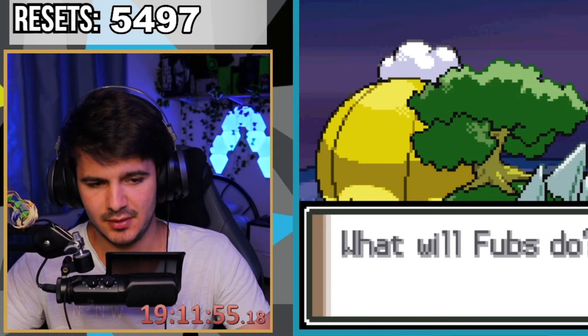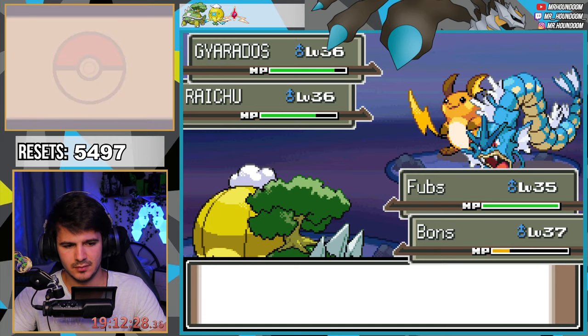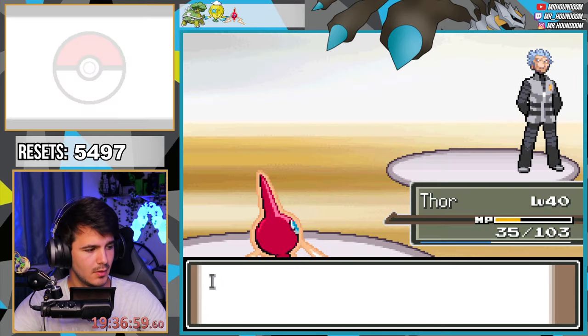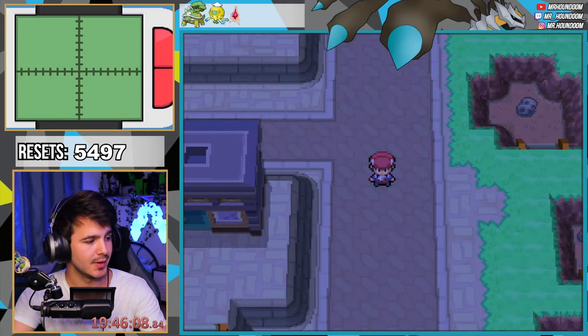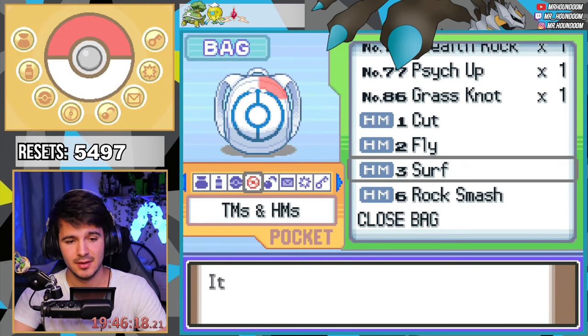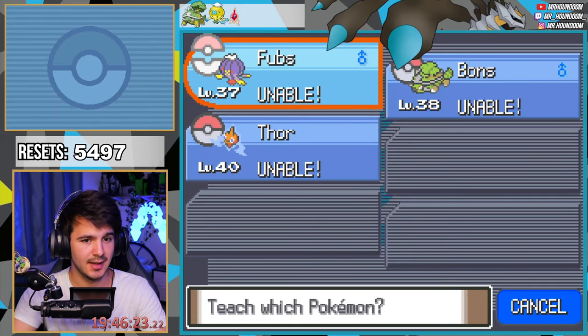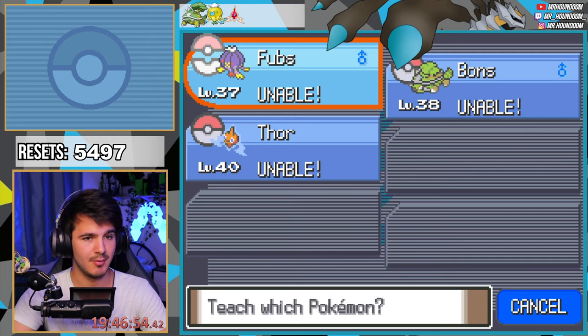Oh my god, I hate this — of course everything misses! Okay, we got TM Surf, but none of my Pokémon can learn it — not even my TM slave. I have to get a shiny Pokémon that can learn Surf. I'm thinking I'll go for Eevee and evolve it into Vaporeon so we can continue the journey. It's a pretty long process, but who knows — maybe we get it in the first 500 encounters.